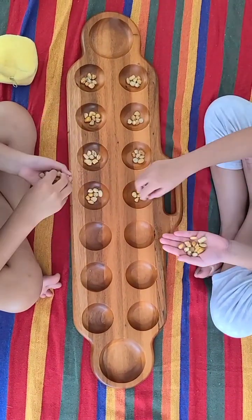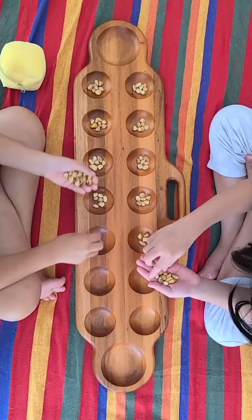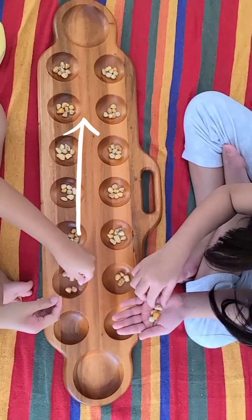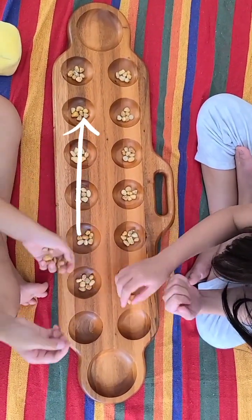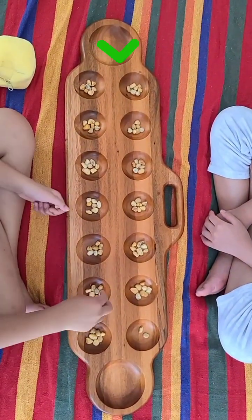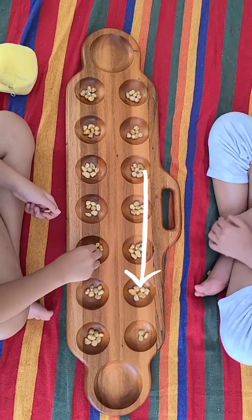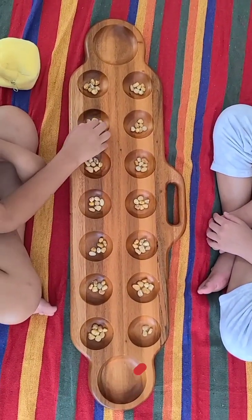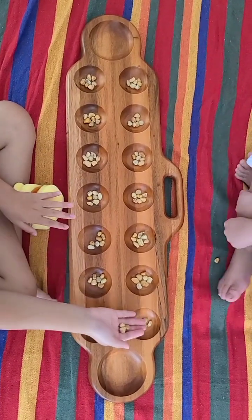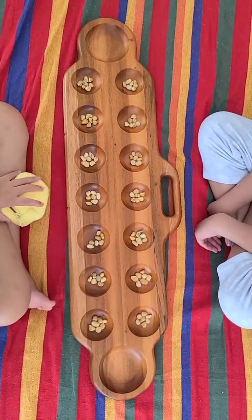You play the game by picking up the pebbles in one hole and travel across the board. As you travel across the board you drop a pebble in each hole including your base, but you do not put a pebble in your opponent's base. The goal of the game is to have more pebbles in your base than your opponent's.